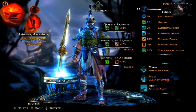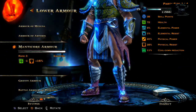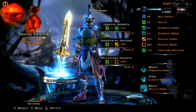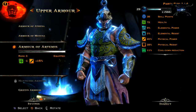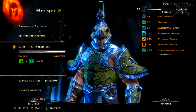Next we're going to be looking at armor. You're going to want the same lower and upper armor as shown in the Zeus episode. You're going to want Manticore Armor as your lower armor, which gives you plus 16 physical resistance, and you're also going to want the Armor of Artemis for your upper armor, which gives you plus 15 physical power.